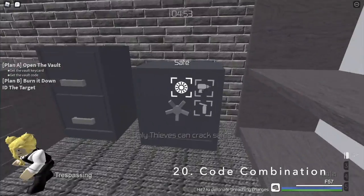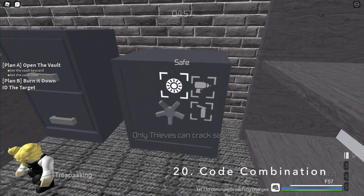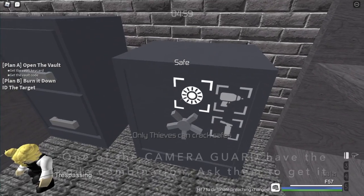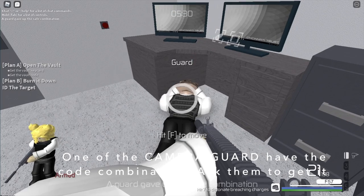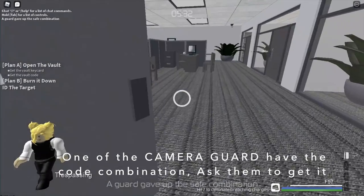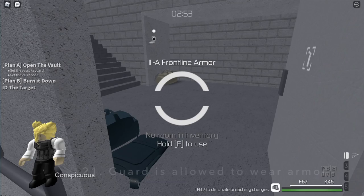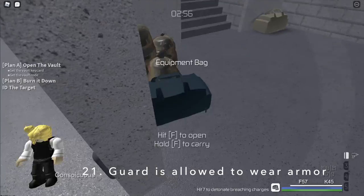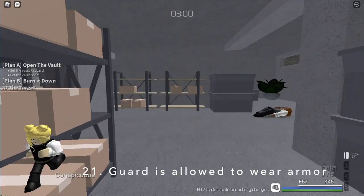Oh no, I can't crack this safe because I am not a thief — what can I do to crack it open? I don't want a slow painful drill. Interrogate the camera guard — one of them actually has the safe combination. The basement camera and the second floor camera guard both carry it. Common knowledge: security guards are allowed to wear armor such as the Frontline, Raider, and Scout armor.